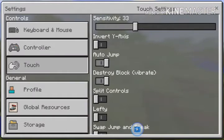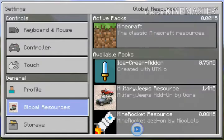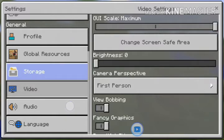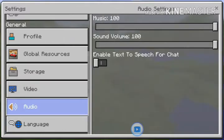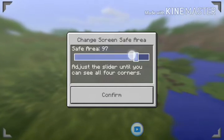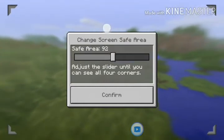So what I need to do is go to settings. What are the new settings? Faster. Wow, wow, wow.